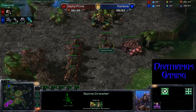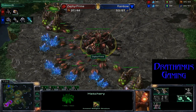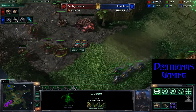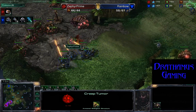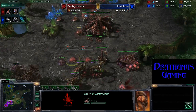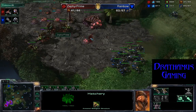He had to force four Queens total — that is ridiculous. So now all Prime can do is just drone up. We got one Sporecrawler as defense, and that Sporecrawler is probably a misclick. Those Hellions are gonna roast those tumors pretty easily. Those Hellions are gonna be a nuisance, forcing two more Spinecrawlers to come out. Prime has absolutely no ground army.